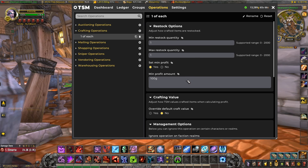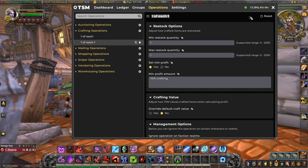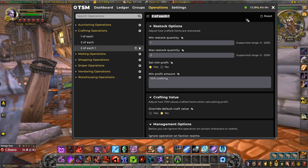The other important part is the minimum profit. You want to tell TSM to only craft the items if they're going to give you a profit. The figure here already takes into account the crafting cost so this is pure profit. I usually use a small percentage of crafting cost like 10 or 20 percent. You can also use a fixed gold amount here if you wish. Once I've made one operation I can copy it and adjust the figures to make a selection of different operations to choose which ones I want to use depending on the group.